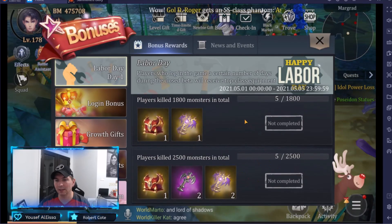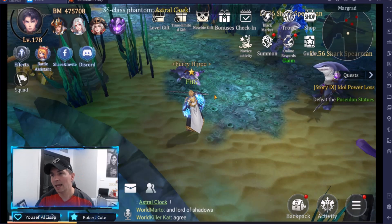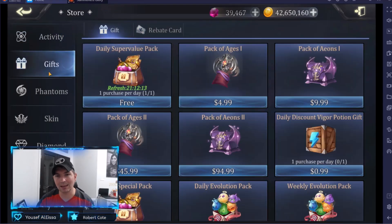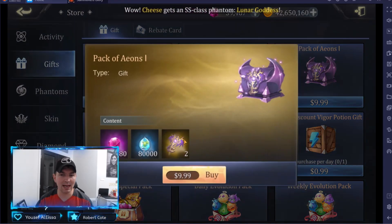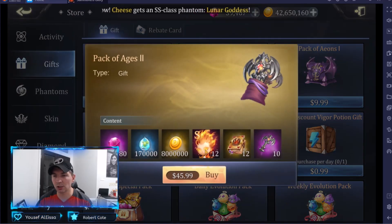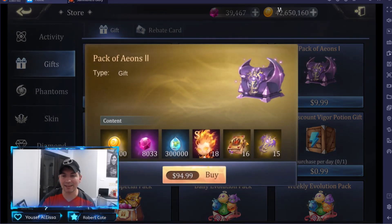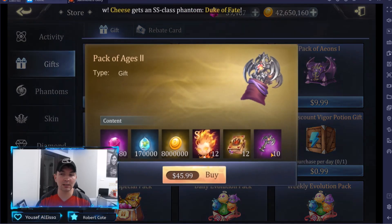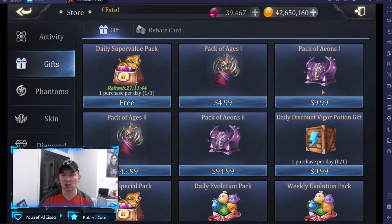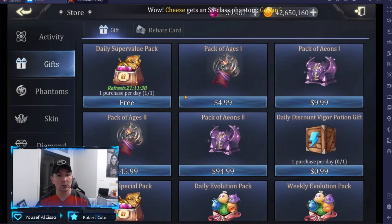Once you get the keys, if you don't have enough, there's another way to get them — straight out of the shop. The Pack of Ages gives you Keys of the Ages. The Pack of Eons gives you the gold keys. Right here you do get your silver keys and EXP Phantoms. This one gives you 15 golden keys and 16 books for $94.99. The Pack of Ages 1 and 2 I probably would not put money into just because of the silver keys, but the Pack of Eons and Pack of Eons 2 I would absolutely pick up, just because of the golden keys.